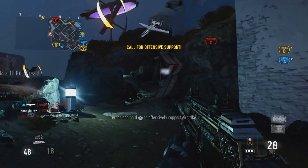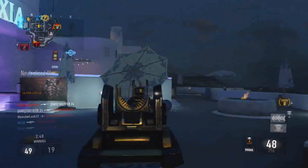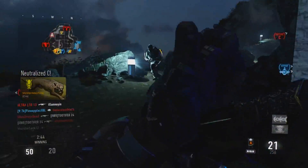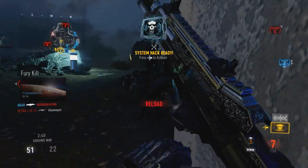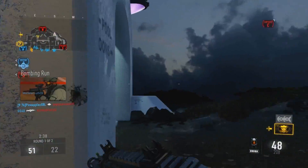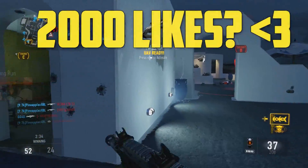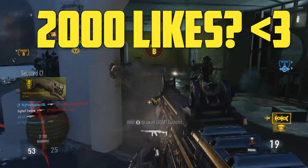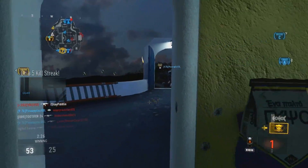This is the BAL-27 Obsidian Steed — this and the Speakeasy are pretty much considered the two best elite guns in the game. First off, I just want to say thank you guys for 2,000 likes on my video yesterday. It was an ASM-1 Speakeasy DNA bomb — if you haven't seen that, go check it out. If we could hit 2,000 likes or more on this video, that would mean a lot to me. Leave a like and let me know in the comments: do you prefer the Obsidian Steed or the ASM-1 Speakeasy?